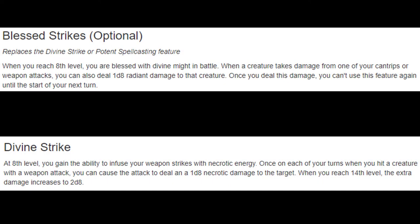At eighth level we either get Divine Strikes or Blessed Strikes. Considering we have cantrip features that sometimes hit multiple enemies, I think Blessed Strikes is what you've got to go with — it's just better. Though if you prefer necrotic damage and you're not willing to switch to radiant, live your dream, stick to it, go in there and smack them in melee.